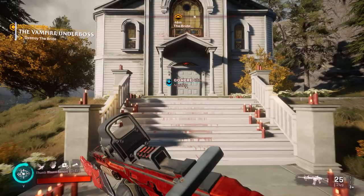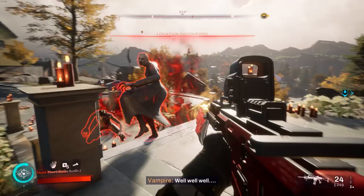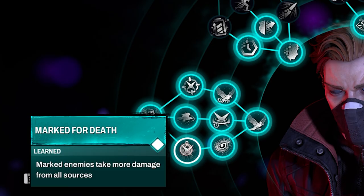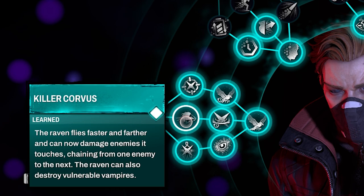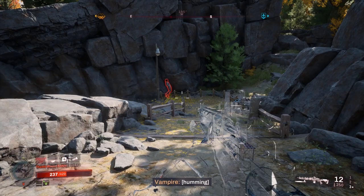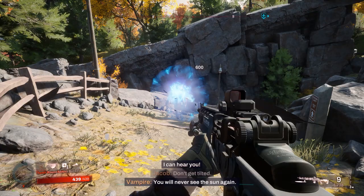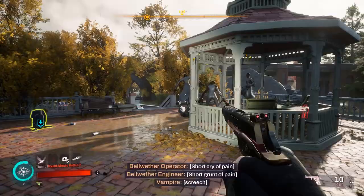Jacob has some great skills centered around that play style. If you're playing solo, I'd highly recommend leveling up the raven first. You'll get things like Marked for Death — marked enemies take more damage from all sources — as well as Killer Corvus, where the raven flies faster and further and can now damage enemies and chain between them. Just be careful: if you're throwing the raven out to ping enemies, don't aim it directly at one or it will attack and break your stealth. With the upgrade the raven can also stake vampires for you from range.